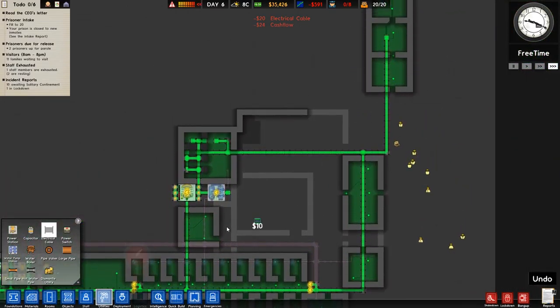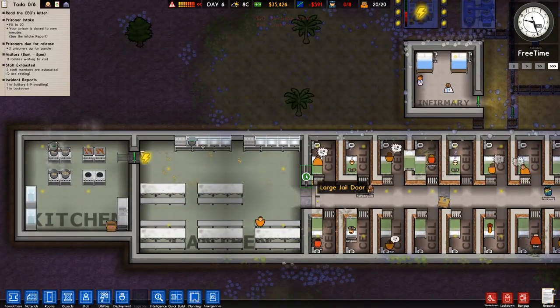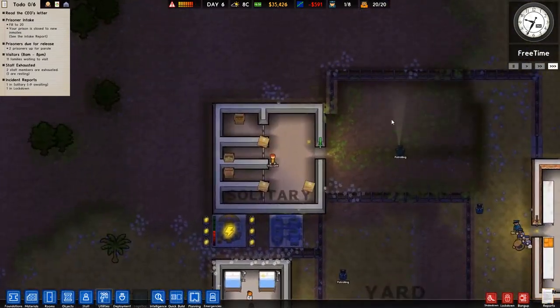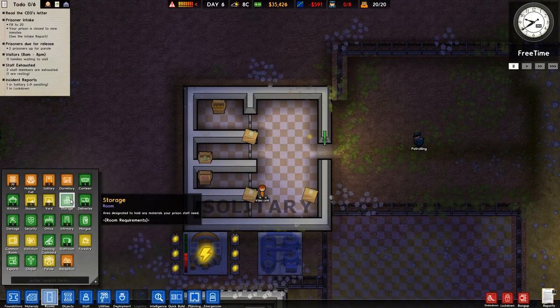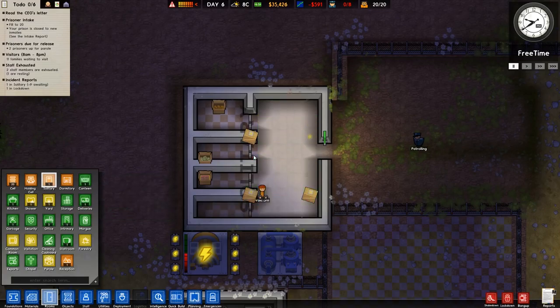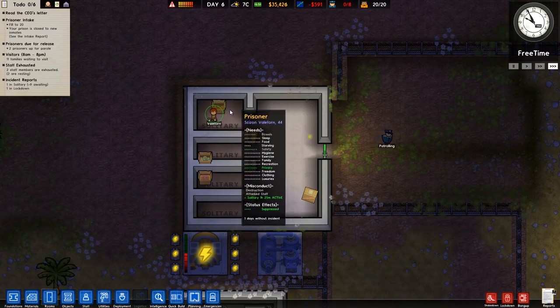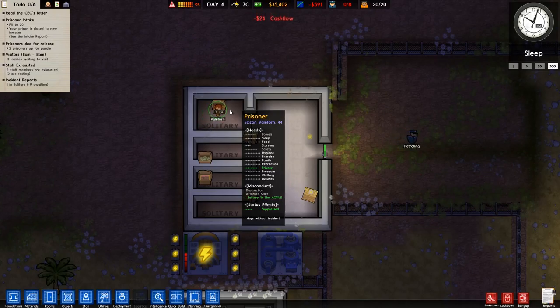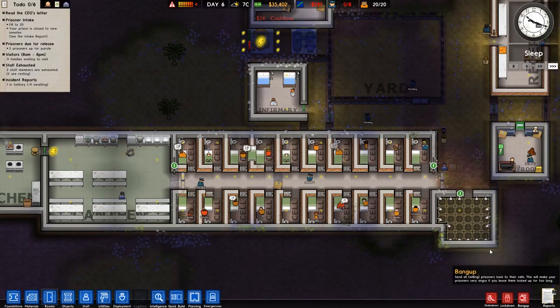They all seem to have electricity — that's great. Now we're catching people with knives and stuff. Get your ass to solitary! We need to change that. Solitary — yeah, here we go. Now we have loads of individuals. Four solitary cells means we can do four solitary people at a time. So that's great.